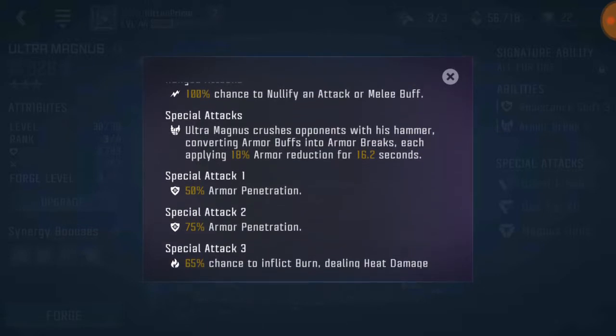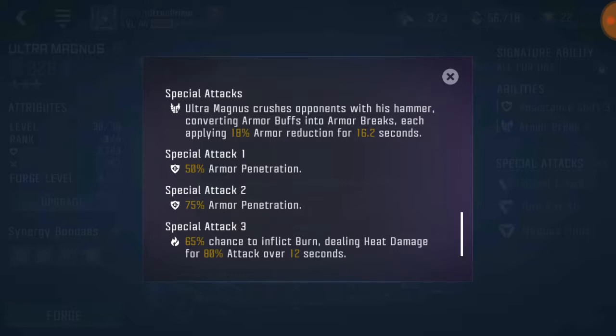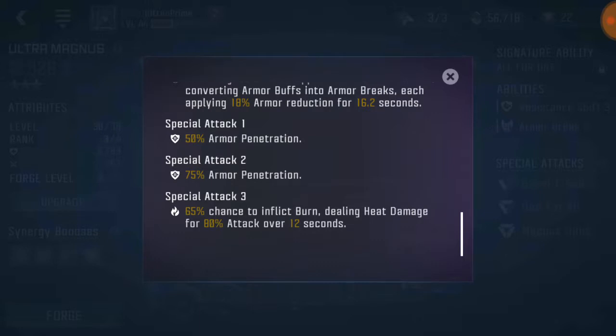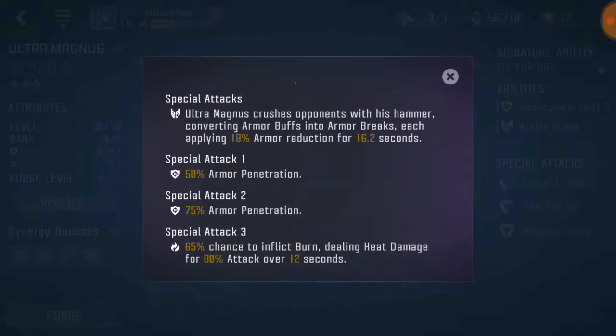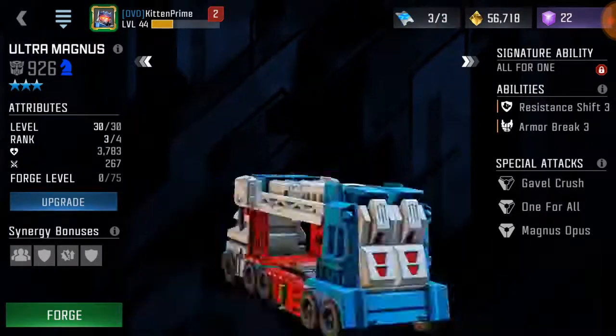Special attacks: Ultra Magnus crushes his opponents with his hammer, converting armor buffs into armor breaks, each applying 18% armor reduction for 16.2 seconds. So he's actually a really good counter to Grinder with all his armor buffs. Special 1: 50% armor penetration. Special 2: 75% armor penetration. Special 3: 65% chance to inflict burn, dealing heat damage for 80% attack over 12 seconds — kind of good, kind of not, you've got to get lucky on that one. Much rather have it 100% for burn, but that's Kabam. It's really nice burn though — 12 seconds will do a lot of damage.